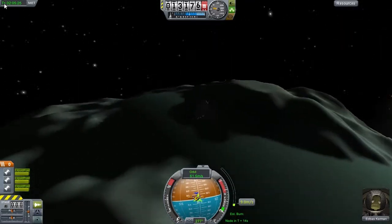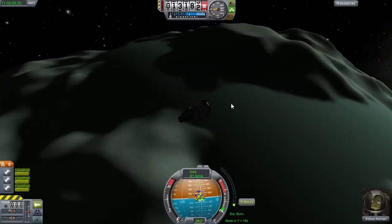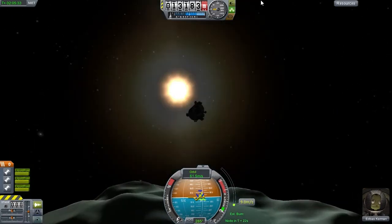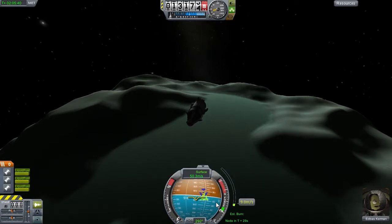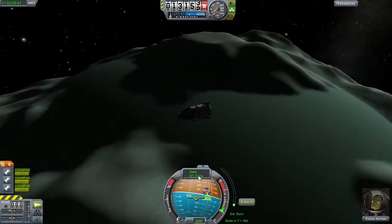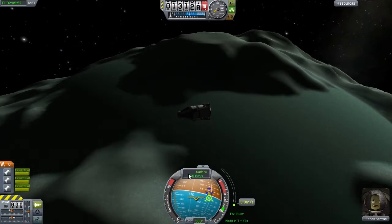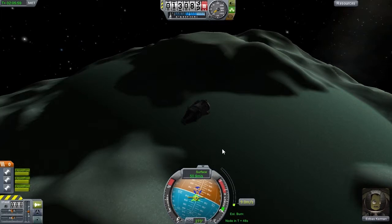I'm going to switch my speed indicator to a surface indicator. Right now it says orbit — giving the speed relative to the center. We want the speed relative to the surface, because we want to zero out our speed relative to the surface for a landing. Our surface relative speed is 50 meters per second, whereas our orbital speed is 61 — this is because Minmus is also rotating. The surface is rotating with the direction of the orbit, so if we go for a surface speed readout it will be lower than the orbital readout. It can also be higher when you're orbiting against its rotation.